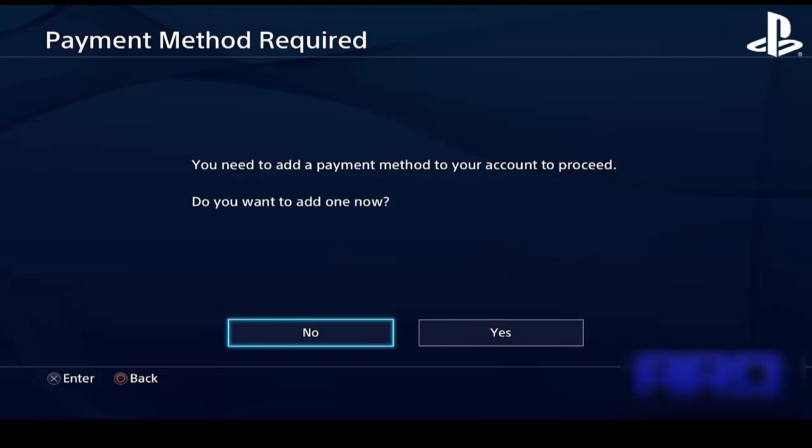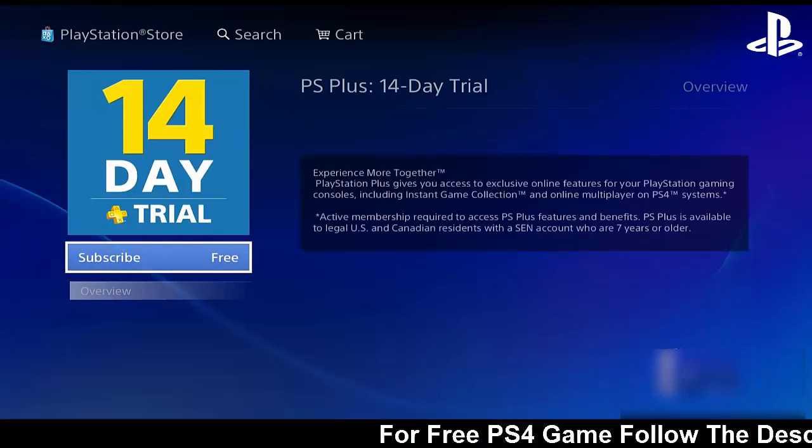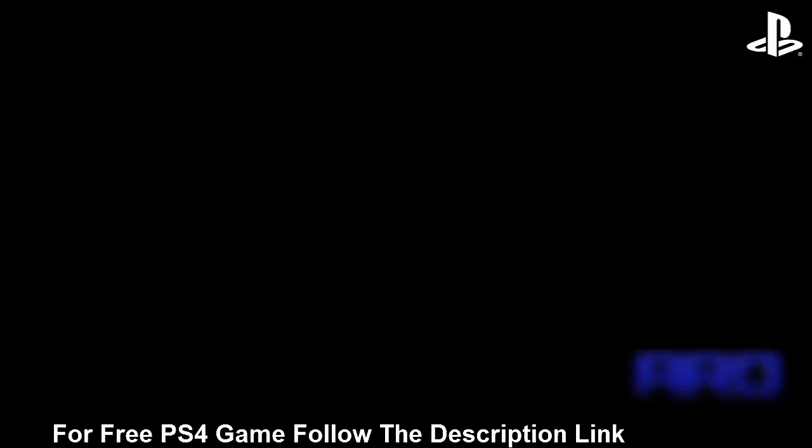What you're going to want to do is press X, hover over 'No,' then press X and Circle at the same time. If done correctly, your console will crash — the whole console will just crash. This is okay because it is supposed to happen.